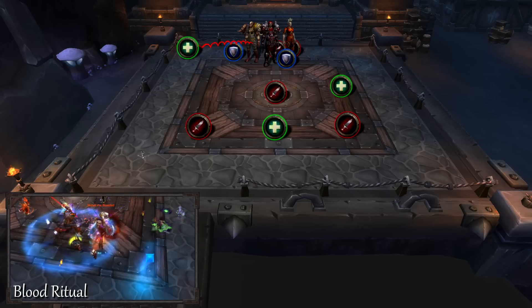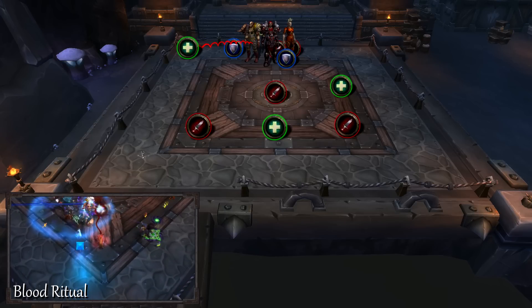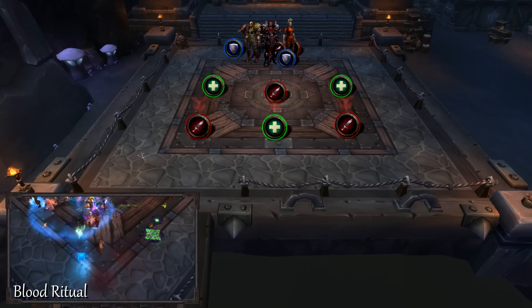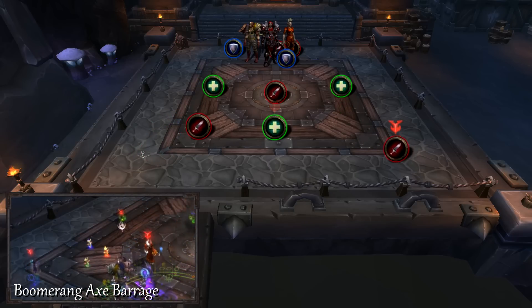Marak the Blooded will target a player with a squiggly line. The player targeted should move to the side to ensure nobody else is hit with a conal attack. The tank should step into the squiggly as well to intercept the burst from crystalline blood. She will mark three players with her boomerang axe — spread out from each other to minimize the damage.